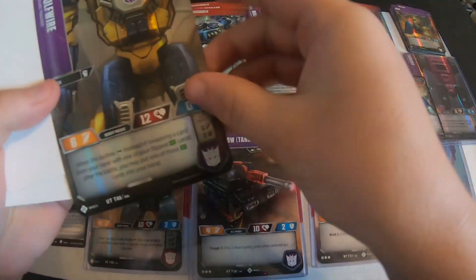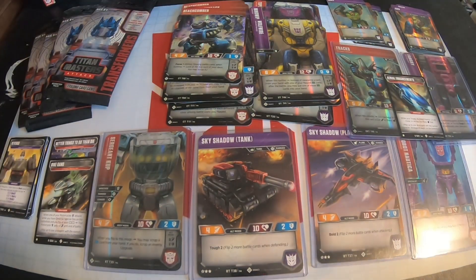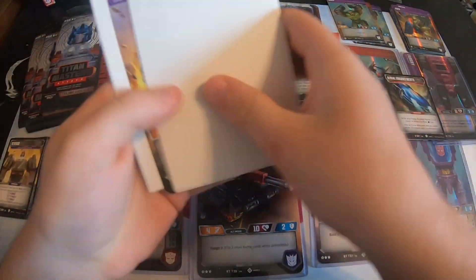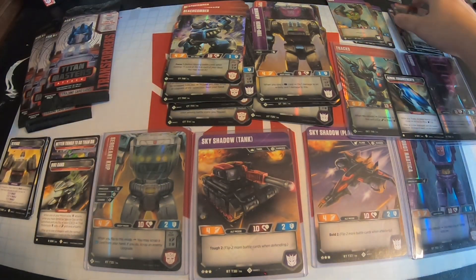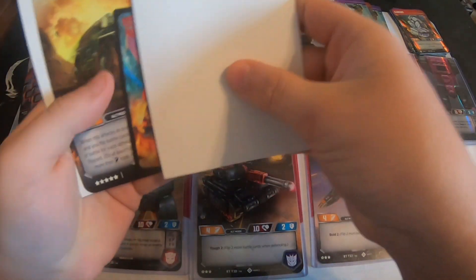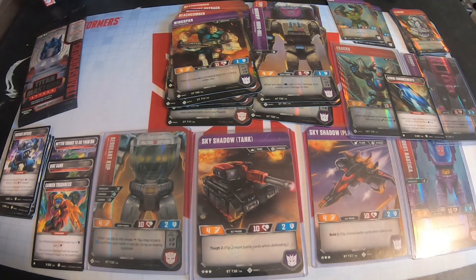We have five packs left. Here's Wolffire — he's an uncommon and I don't think we had this one. There's a plus-five health head Grax again — so that's two Graxes. Next we have another Horrible, which is an uncommon, and the head is Flame Out, also uncommon. Three packs left — can we get another rare or super rare? There's a Brawn, and here's Windblade's Stratagem, which is another rare. Next we have Wingspan again and Beachcomber's Stratagem.